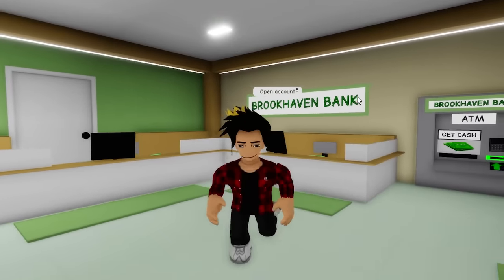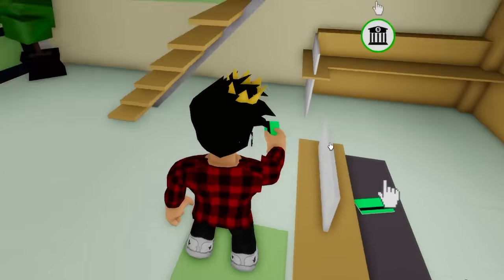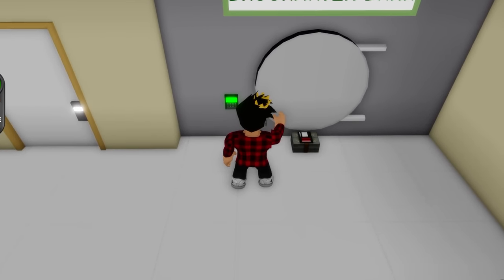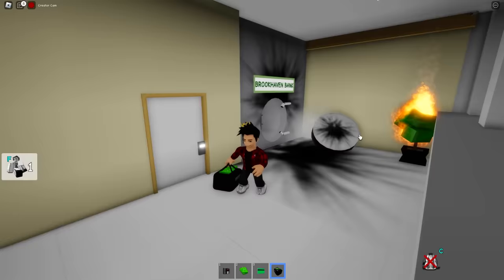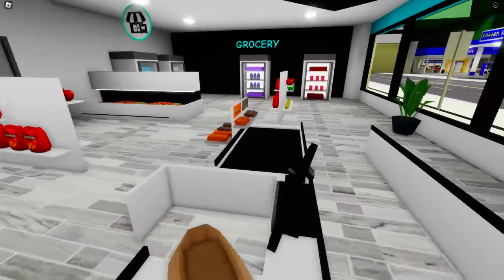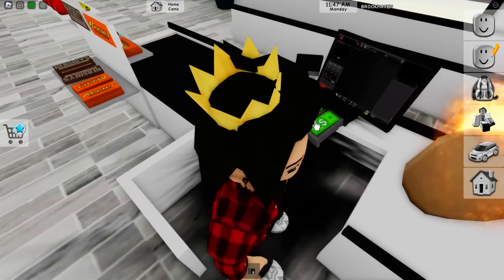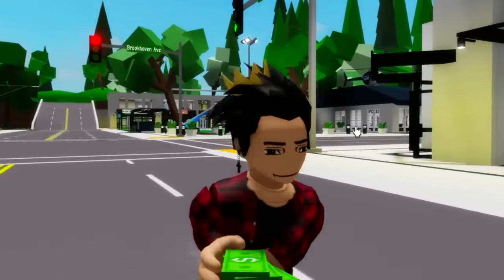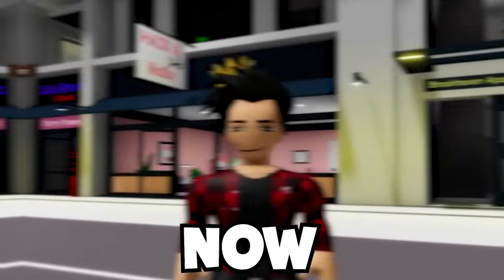Another safe we can find that isn't inside a house is in Brookhaven Bank. To do that, we'll need to grab the green card. With it, we can pass through this door, and there is the vault — we just need to blow it up. We can also steal from the cash register at the grocery store. Just put the C4 there and blow it up, then pick up all the money. It may not be a safe, but it's still a money container. You can also find that same cash register over at the food mart.